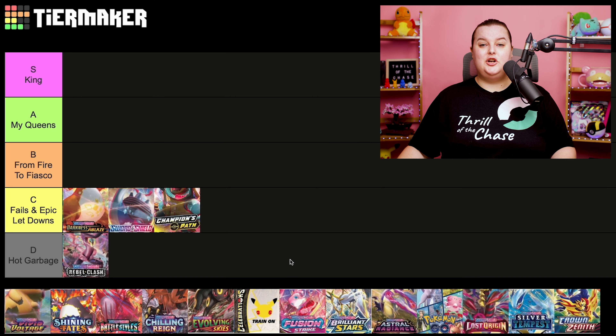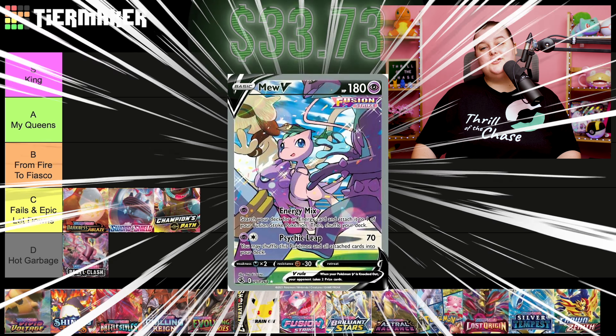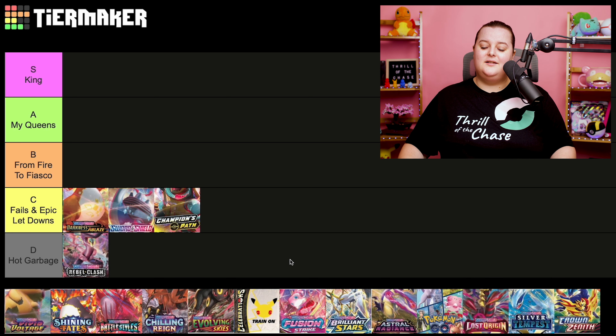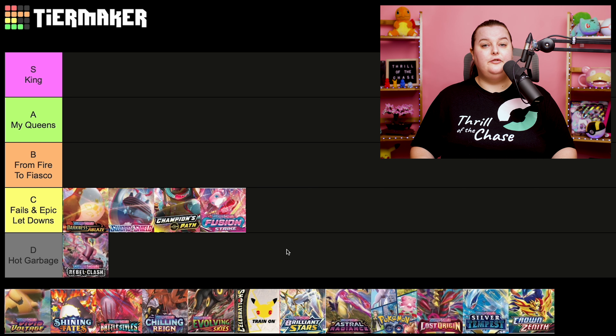These next two sets are going to be a shocker, so hold on tight. Fusion Strike released on November 12th of 2020 with 284 cards. My favorite card is the Mew V Alternate Art Ultra Rare. It is going into the epic fails and straight-up letdowns for me. The reality is it's a monstrosity of a set at 284 cards — just so many cards and not enough good stuff considering the amount.